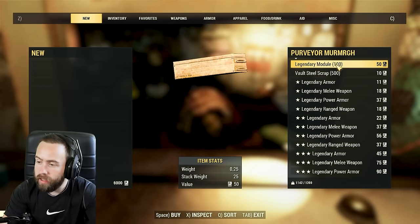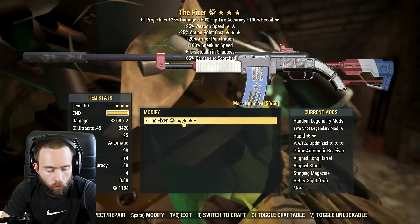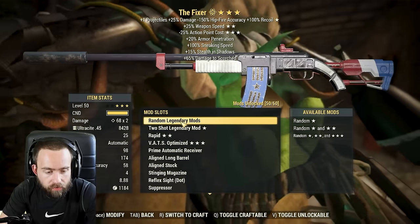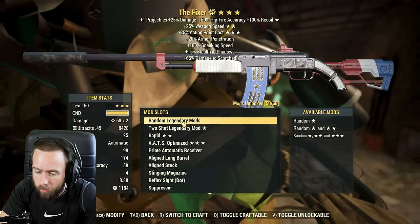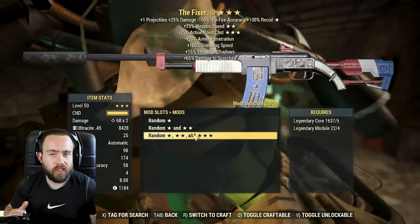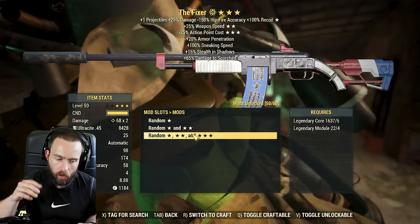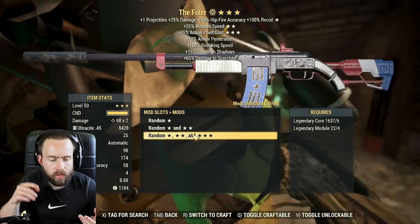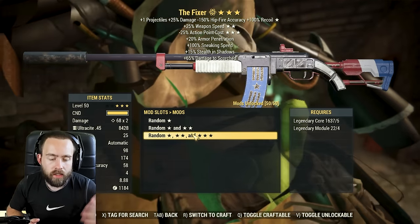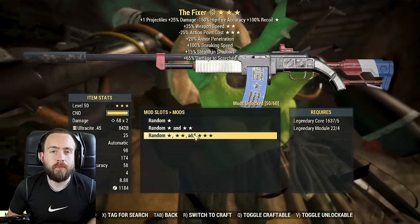However, I don't recommend buying randomly from the Purveyor. Instead, I recommend buying legendary modules. When you take a legendary module to a weapons or armor workbench and select Modify, you can choose Random Legendary Mods at one, two, or three stars. The advantage over the Purveyor is that you get to pick which specific weapon or piece of armor you're making legendary, rather than getting a completely random item. That's why I recommend doing it at the workbench.